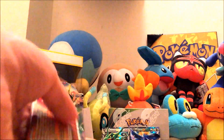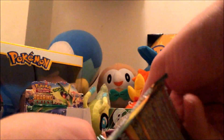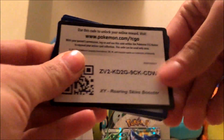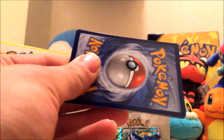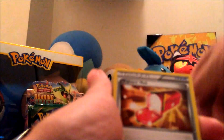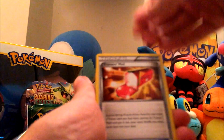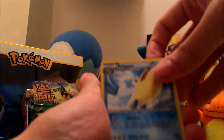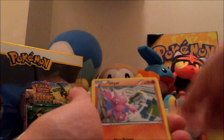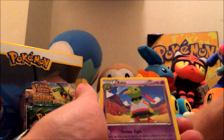We've got four packs to go. We got Mightyena, Trainer's Mail — that's a good one — Pelipper, Spearow, Dunsparce, Voltorb, Gligar, Shuppet, Bagon, and a Zapdos.